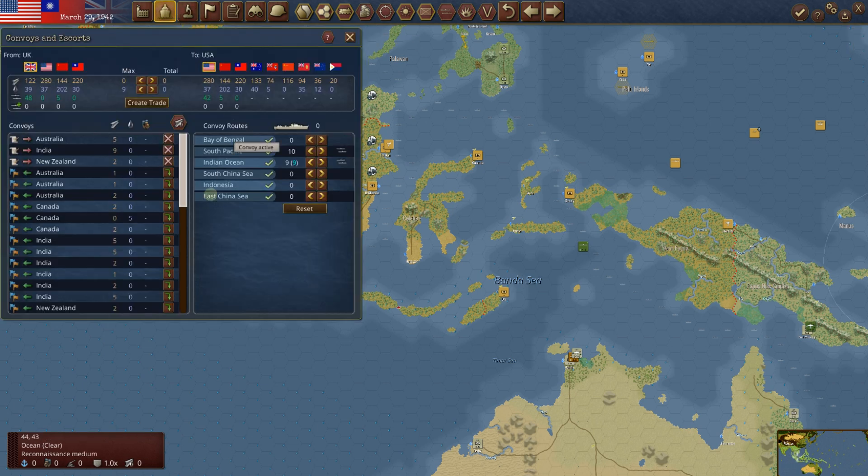How are our convoy lanes looking? They're looking pretty good after we sunk that Japanese sub in the Indian Ocean. We had nine of nine going out there — we could use a tenth to make it ironclad, as we've got in the South Pacific. Nine of nine out here — they sunk us one and we got them. The UK is continuing to try to stockpile more oil because the UK just doesn't have a lot of oil production, so sending it off somewhere else doesn't make a lot of sense. They're at 1.22 this time for production in the stockpile.